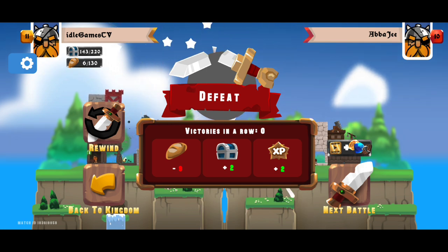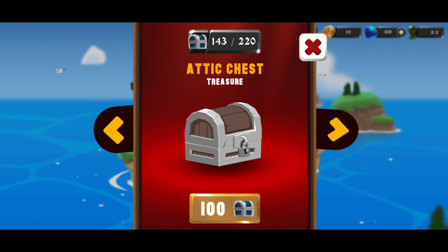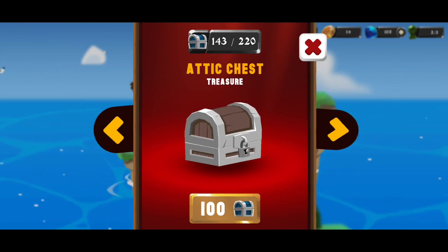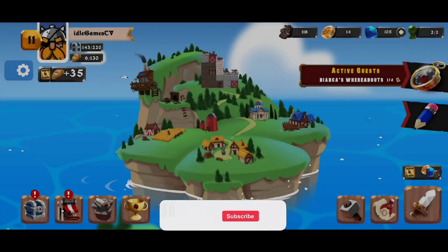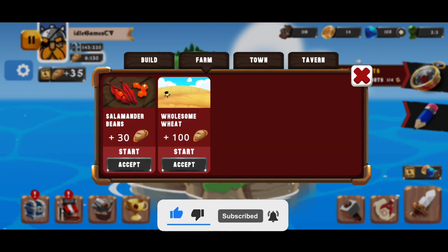If I jump into a new fight, I'm able to get chests. If you collect enough chests, you can unlock different kinds of chests that offer different kinds of cards. But before that, let's go to this section where you can build, check out the farm, the town, and the tavern.